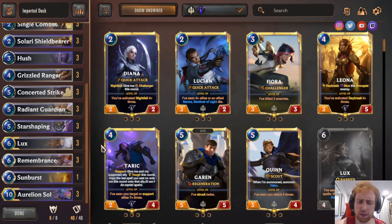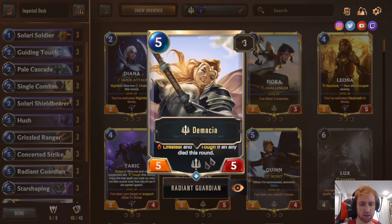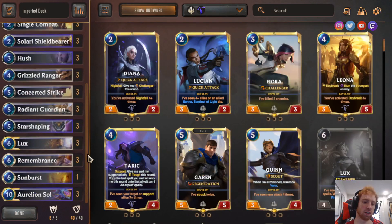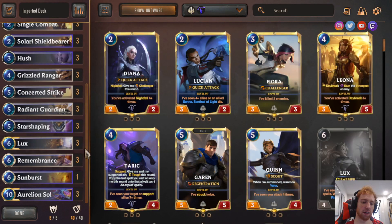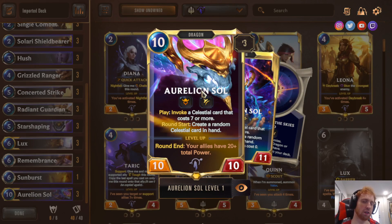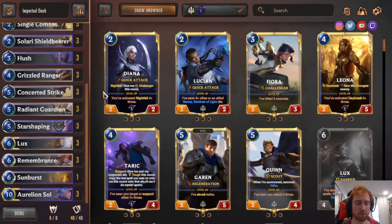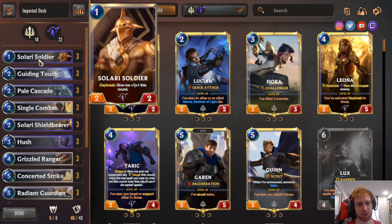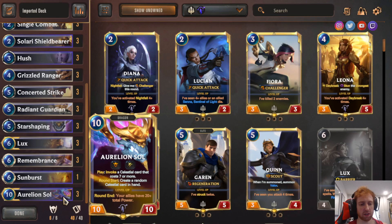Basically this deck is a well-rounded mid-range, controlly type deck. You can get Radiant Guardian on the field, which is the 5-5 Lifesteal Tough. Once you get it, you can kind of just control the game with Radiant Guardian — it gains life, it's hard to remove, it's hard to deal with. With Single Combats and Concerted Strikes, and then you get down Lux. This is a very reliable way to get to turn 10, and on turn 10 you just play Aurelion Sol as your finisher and you win.